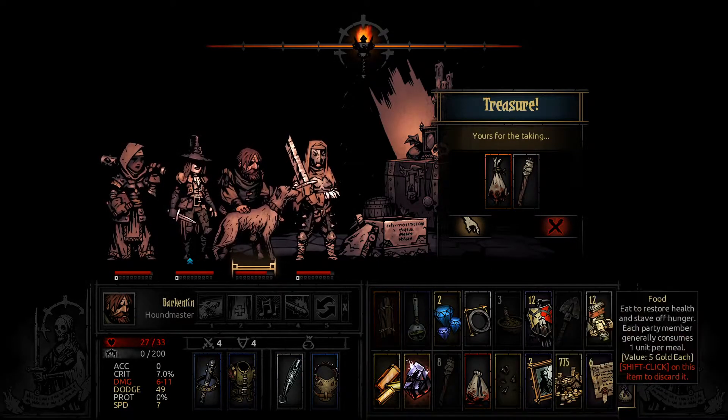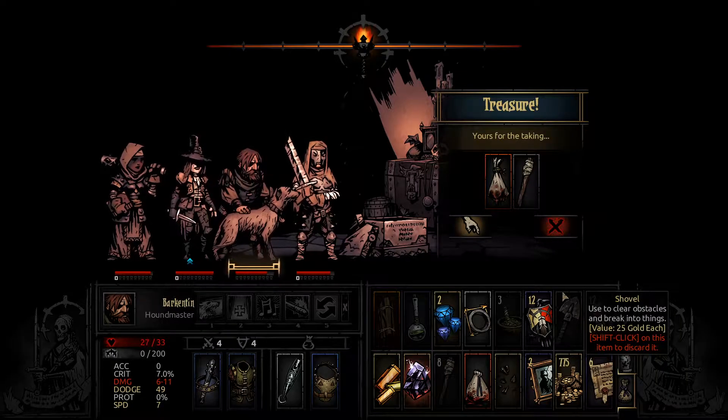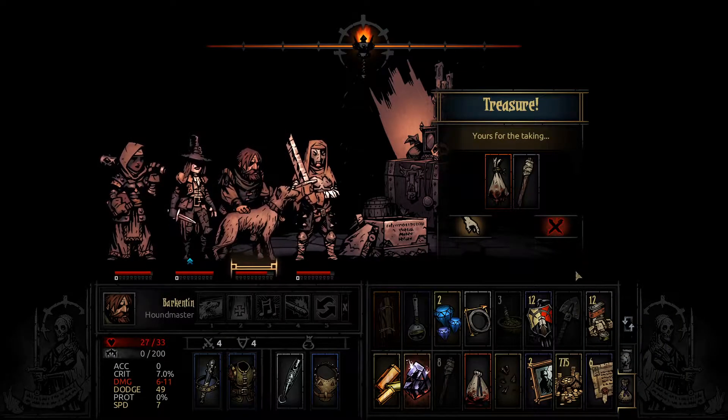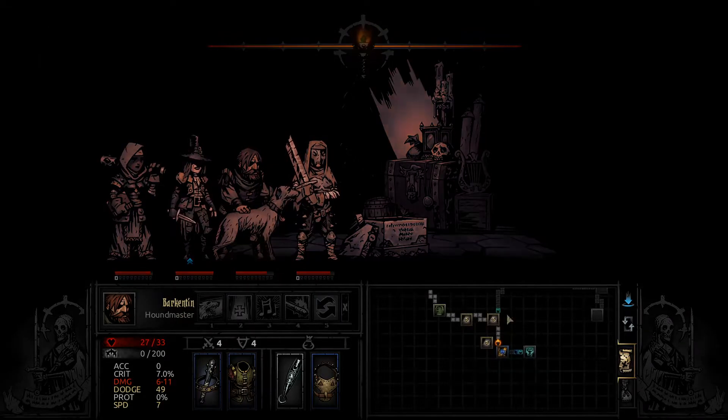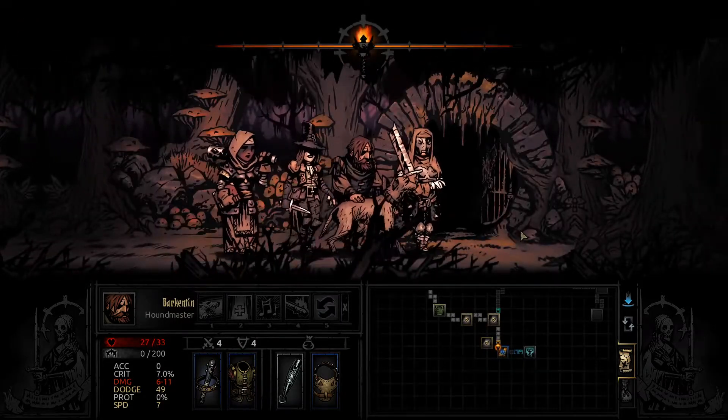We need to figure out what to trade out of the inventory. We definitely need the shovel and the quest item. I'm going to keep the three medicinal herbs just in case something comes up. The trinket we're dropping would sell for more gold, but we're doing fine on gold so it's not really worth keeping just for the sale value.